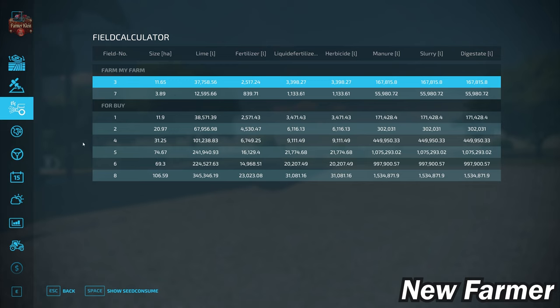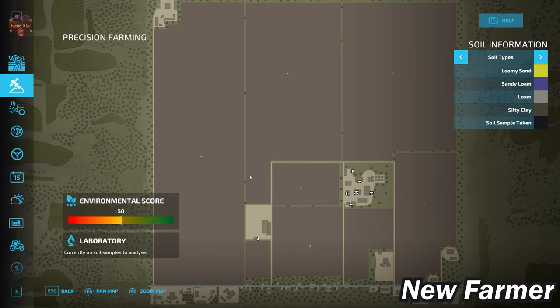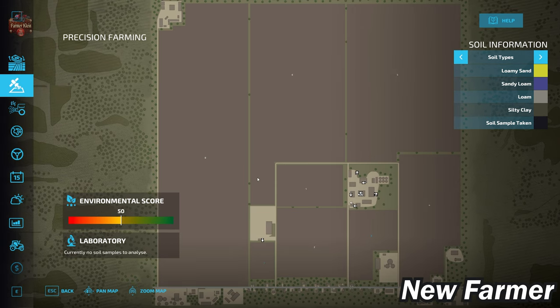Big time farming — this would make a pretty decent map for a small multiplayer group. Let's go ahead and take a look at the precision farming soil map. This map is using the U.S. soil map included with the precision farming mod.